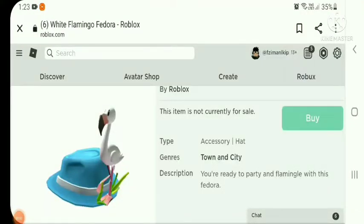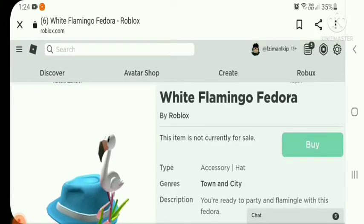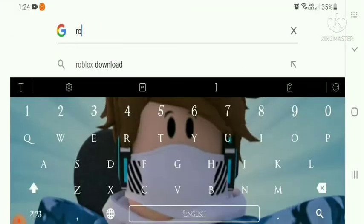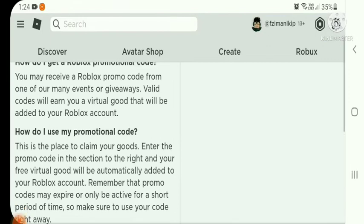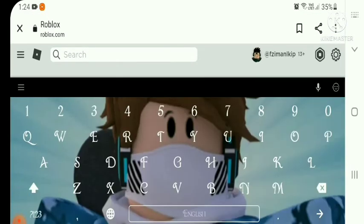What's up guys, in this video I will tell you how to get the white flamingo fedora. To get it, you have to use this promo code section. Let me show you how to get there — it's pretty easy. Here it is, the redeem promo code section. Now I'm going to type the code; I have no idea what it says so I will spell it out for you.